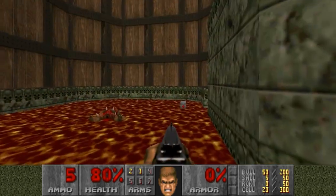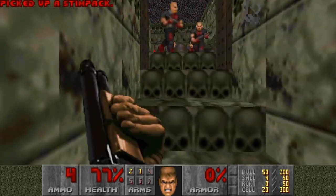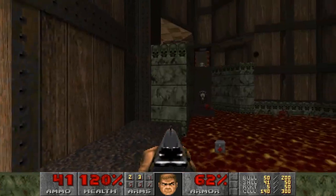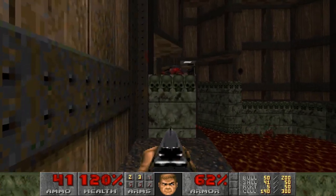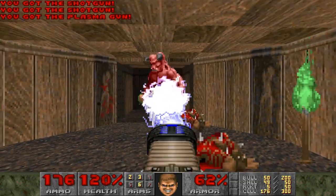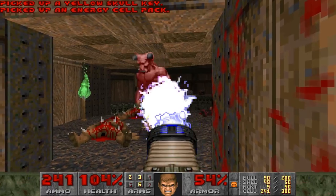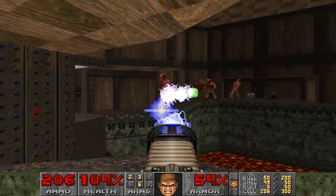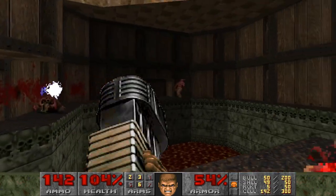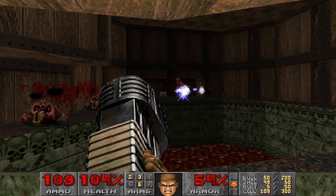Back to the yellow key area, Ultimate Mantoid and Zedender opt to go into the hitscanner room, but you can take the opposite approach by sprinting onto the bridge that raises up. From there I grab the plasma rifle and try to kill the baron that's directly in front of me first and foremost. He is the biggest threat in the area, and if you eliminate him, then you have way more room on the bridge to deal with the other barons that spawned in behind you.